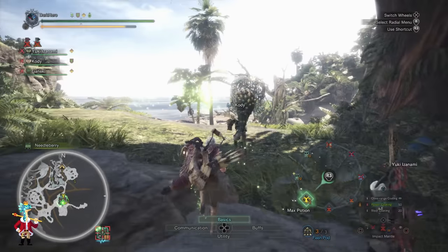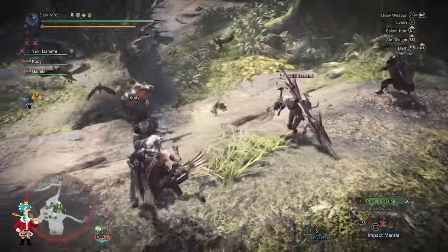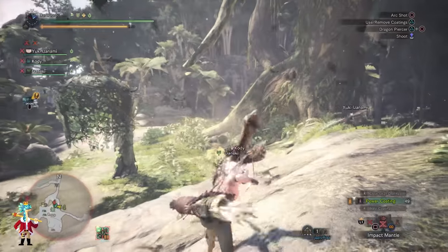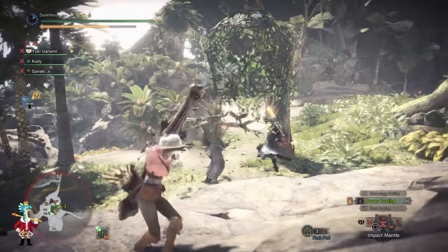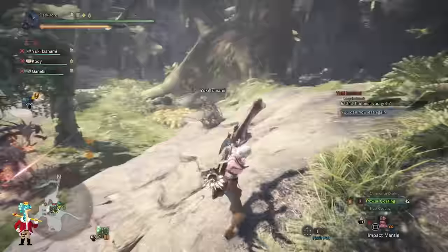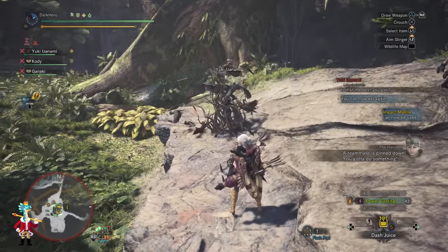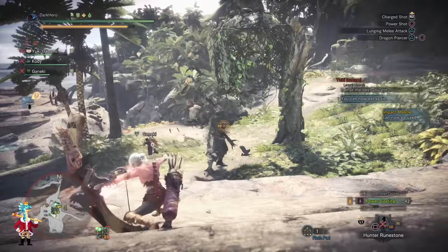I do not recommend using the Rock Steady Mantle in this encounter because the Ancient Leshing has a lot of moves that have waves to them. If you are using Rock Steady Mantle, you won't get knocked down by the first wave, which means you'll get hit by all subsequent waves — and all of that damage will add up in a way you cannot survive. So I would recommend against Rock Steady Mantle.